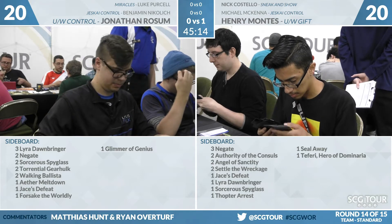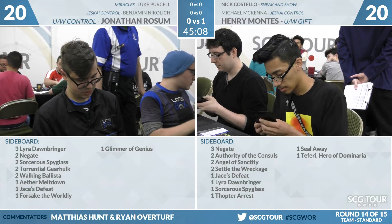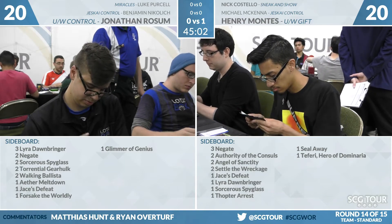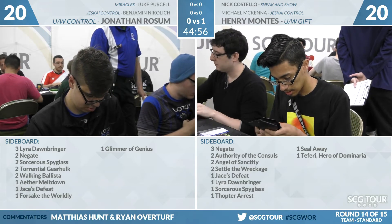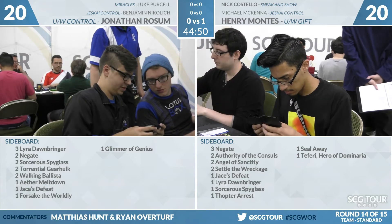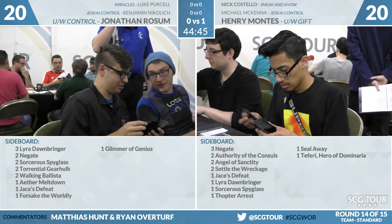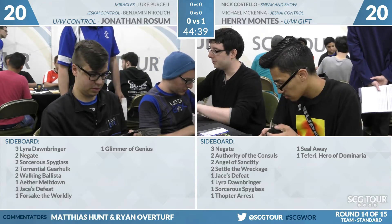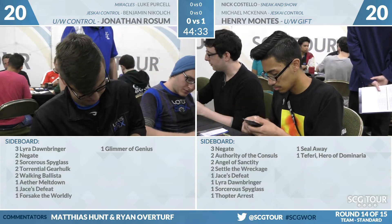Torrential Gearhulk is an interesting one. A lot of times you board them in against people who are going to play Lost Legacy or Sorcerer's Spyglass, or in matchups like the Control mirror where you have so many dead cards. If we're sitting on counterspells, Glimmer of Genius is pretty good in the matchup. Your Syncopates do some pretty heavy lifting in the sideboard games. It's not a great Fumigate or Settle matchup; you just need to keep the Gift off the table.